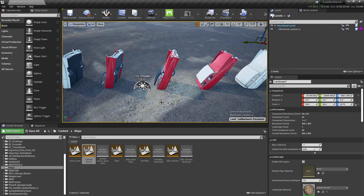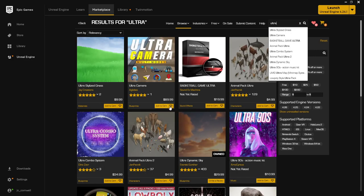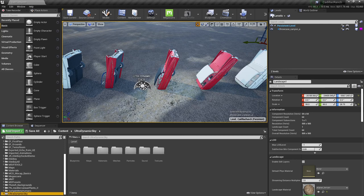Ultra Dynamic Sky — I hardly had to change anything. Just intensities and direction. Money well spent for time versus money; I needed more time than money. That's the Cadillac Ranch location. Then they go to the house. The entire house location was also found on the marketplace under free Epic Games content. There's a game called What Remains of Edith Finch — the house grounds is where all the exterior shots are from, and the twins room is where one of the shots takes place.